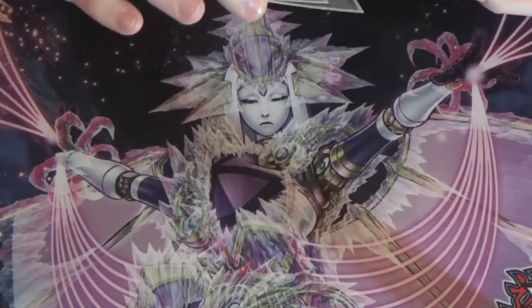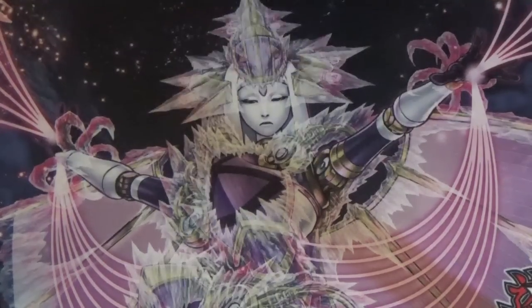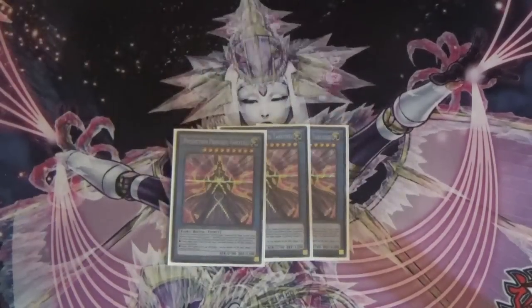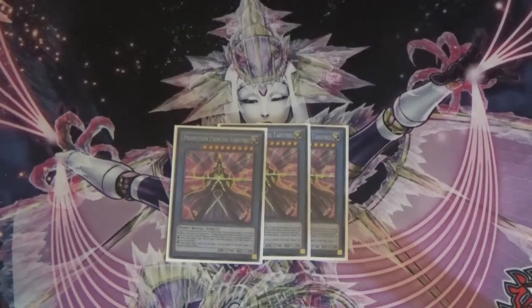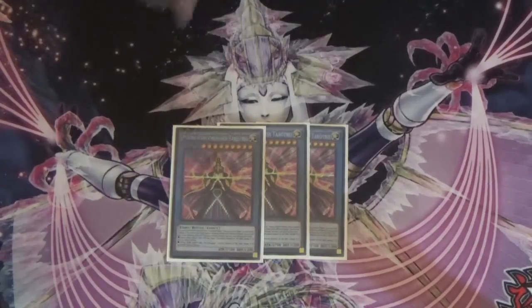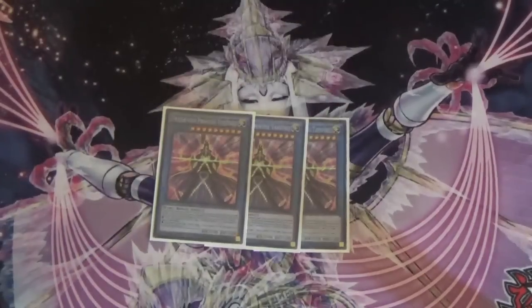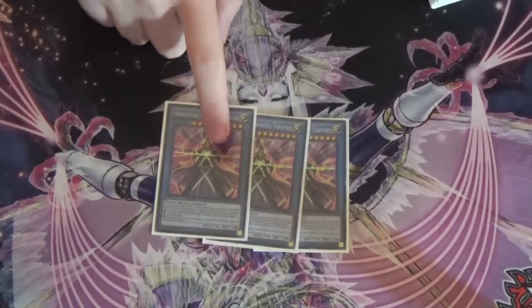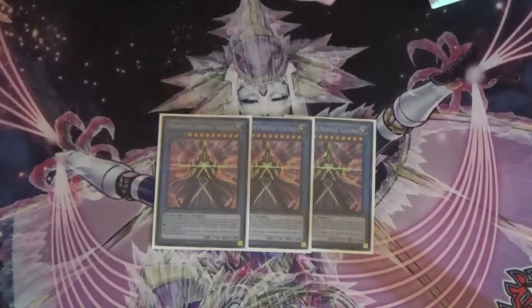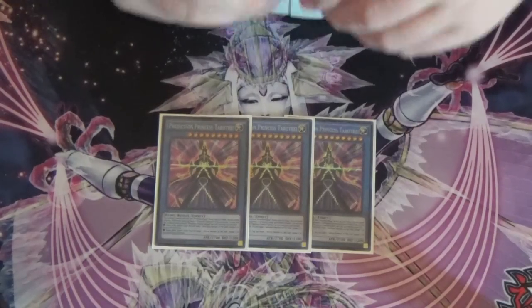It's pretty awesome if I do say so myself. Leave a comment down below, tell me what you guys think of the list. Congrats to Mario for Top 64 at Nats. So here we go with the list — we got three Tarotrei, one of my favorite new cards. Obviously adding a new twist to the deck. Usha Doll, which is the ritual doll or Princess Doll — this is the only one I play because you gain all the effects from all the Shaddolls you use for her, and then you can bring it back and start reusing all your effects.